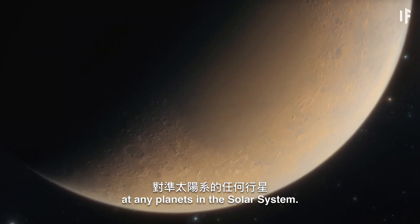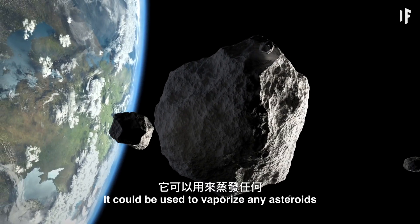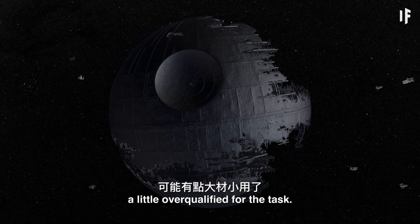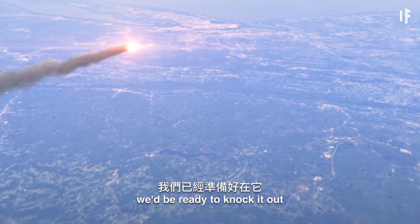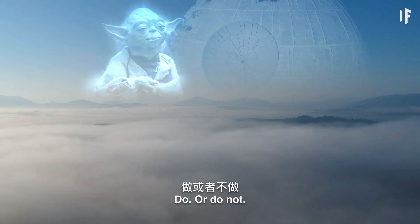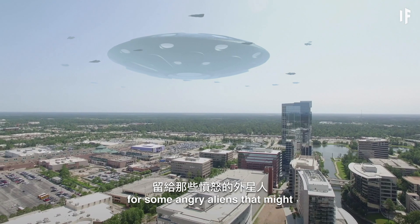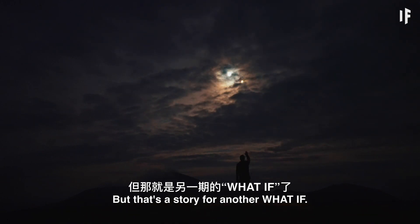But you'd better not aim that Death Star at any planets in the Solar System. There's a better application for this weapon — it could be used to vaporize any asteroids that could be a risk for our planet. Although a giant death orb might be a little overqualified for the task. At least when an interstellar asteroid is hurtling in our direction, we'd be ready to knock it out before it destroys us. Building the Death Star would be a very long and very expensive process. Maybe spare the Earth for now and save the deadliest weapon in the galaxy for some angry aliens that might come to visit us one day. But that's a story for another WHAT IF.